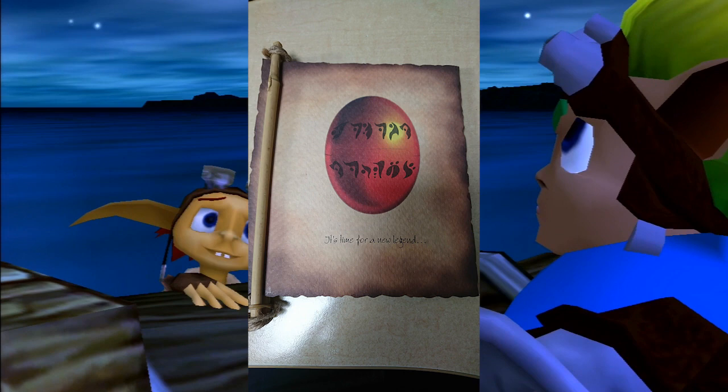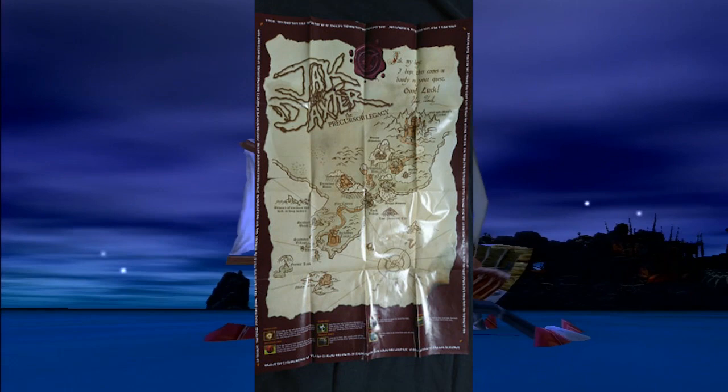The orb on the front just reads 'Jak and Daxter.' Behind the demo DVD and press discs inside the book, the text — once all translated and arranged properly — matches text around the map that comes with Precursor Legacy.